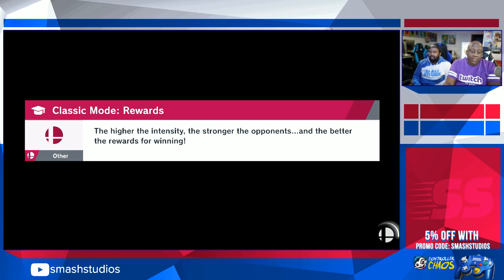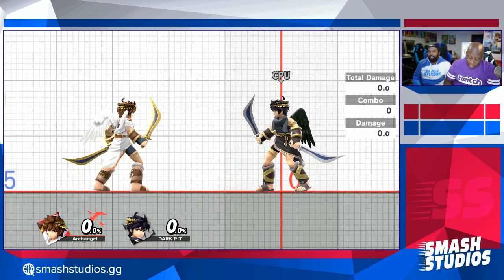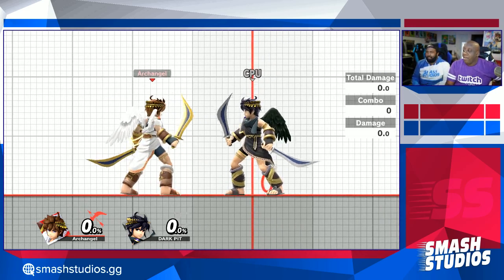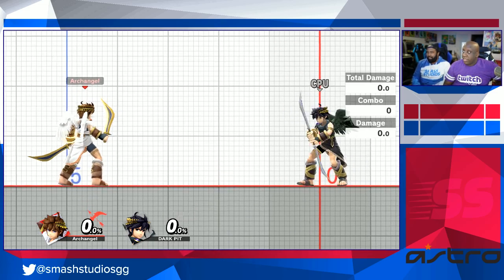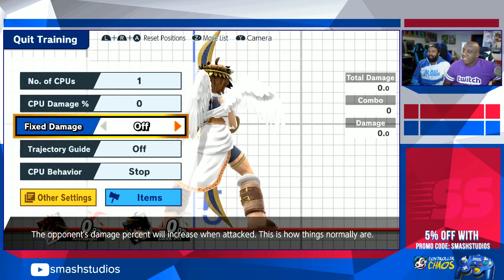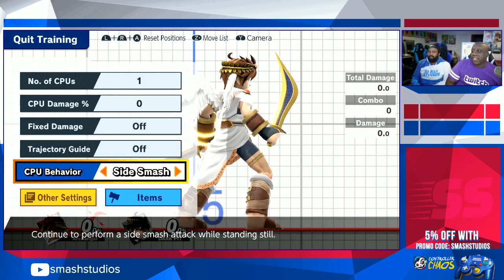So I'm just gonna go over the basics — all of his moves and then a little bit of the applications. I'm not gonna show you every detail that Pit has because he's a relatively self-explanatory character. I'm actually gonna start with the differences between the two, so let me switch to computer control.